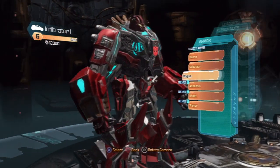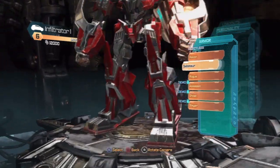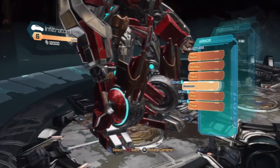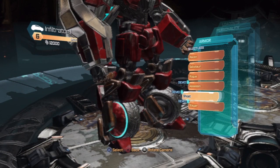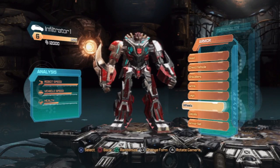Arms - I just want to kind of scan down, look at all the different types. It's pretty cool. You can check out your legs. Those are pretty nice. The assassin - I have a feeling I'm going to be picking a lot of assassin options for a couple of my characters.